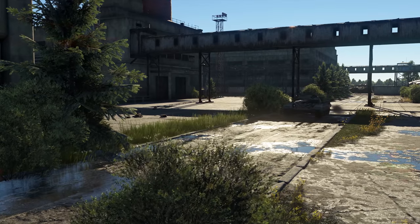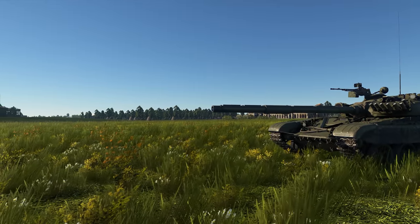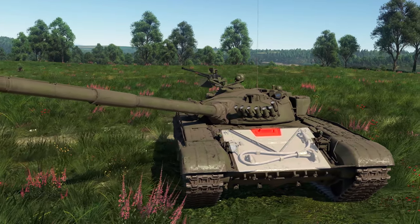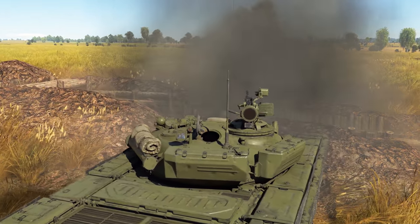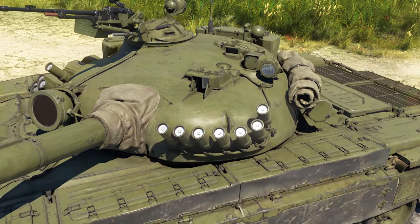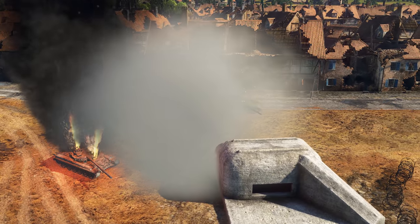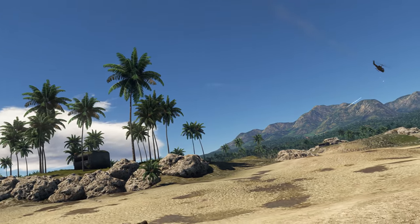Still, this machine is not invincible. Its huge lower glacis plate has no composite armour — any anti-tank shell will pierce it easily. Another weak spot is the lone neck on the upper glacis plate. When possible, hide the lower glacis and turn your turret's cheek during an opponent's fire so he can't break your breech. The T-72A also has a smoke grenade launcher and an additional 12.7 mm machine gun — useful for regrouping safely and protecting against helicopters and light-armoured vehicles.